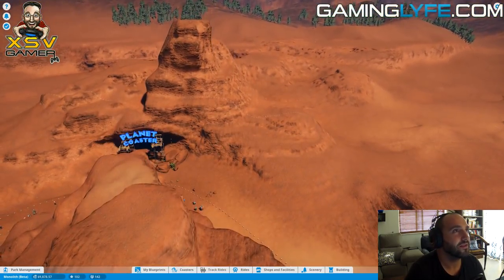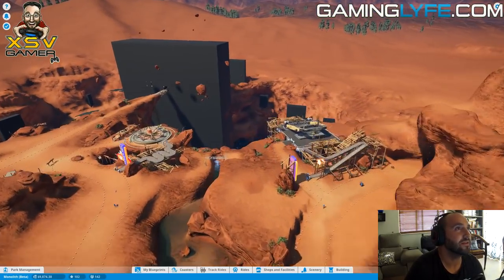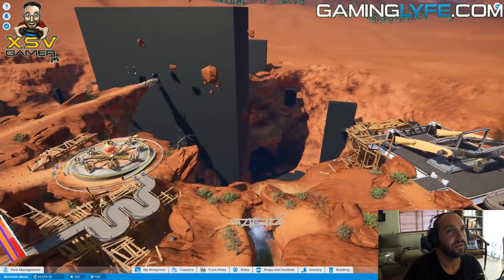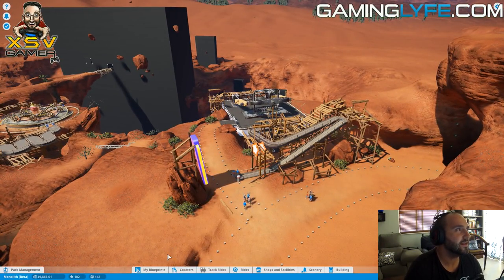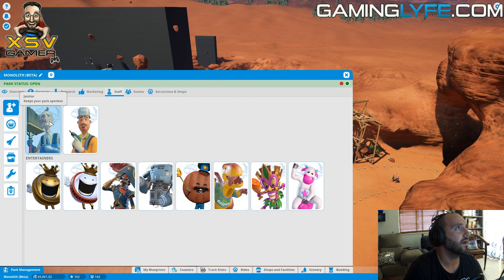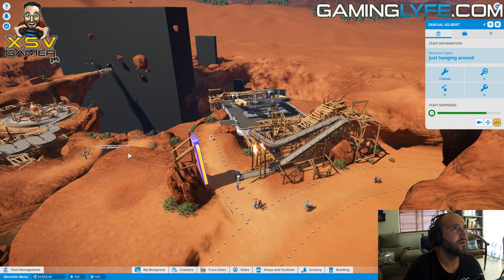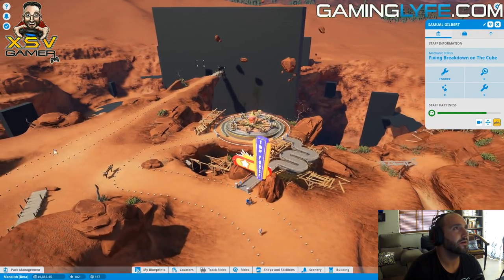So this is the park entrance right here - it's free at the moment because the whole idea is everything is broken in this park. We need to fix it before we can start charging people. I'm going to go into park management and hire a mechanic - I'll put one over here.